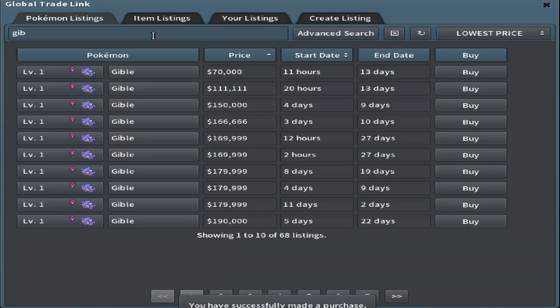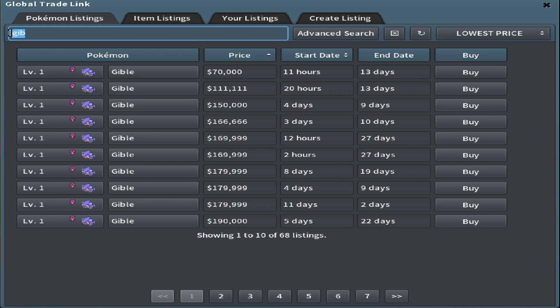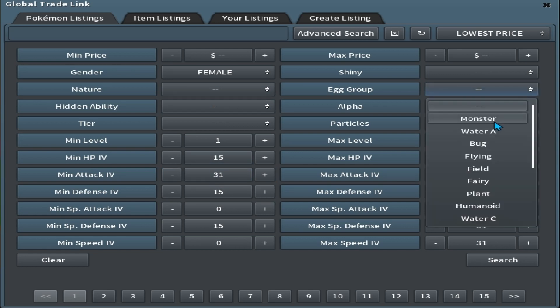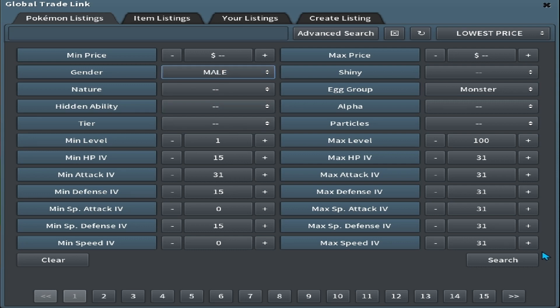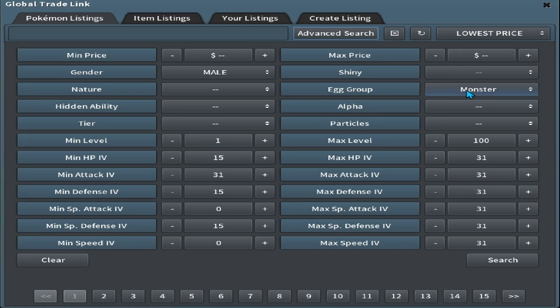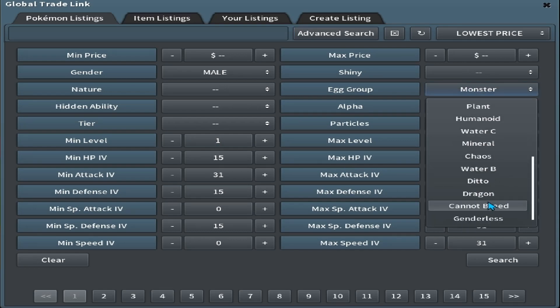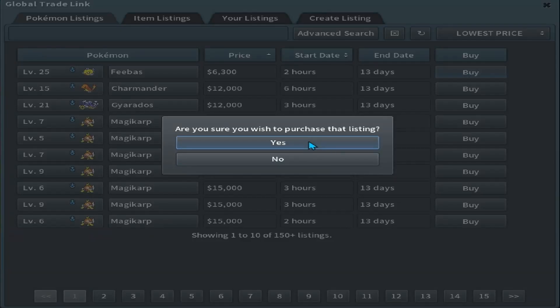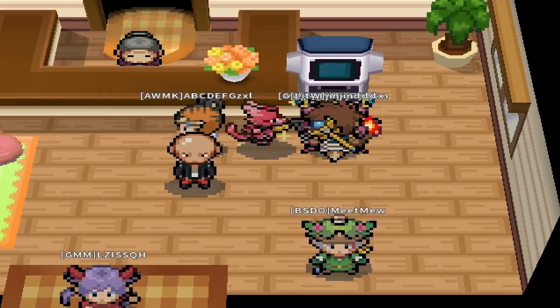Now we can get either a Monster or Dragon egg-type male breeder with the opposite 31, keeping the 15s in the defensive stats. So we go 31 Attack, Egg Group Monster to start — the lowest is around 12 to 15k. Then we check Dragon, and there's one for 6.3k. That's a no-brainer. I'm going to buy that for 6.3k and we'll breed these together.